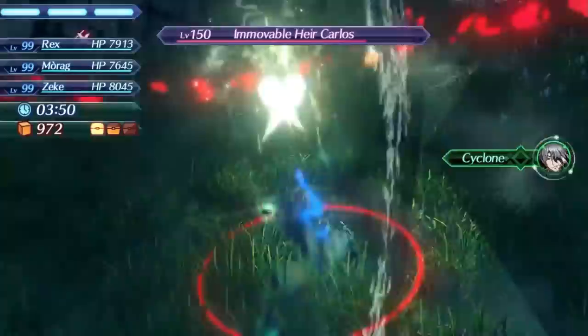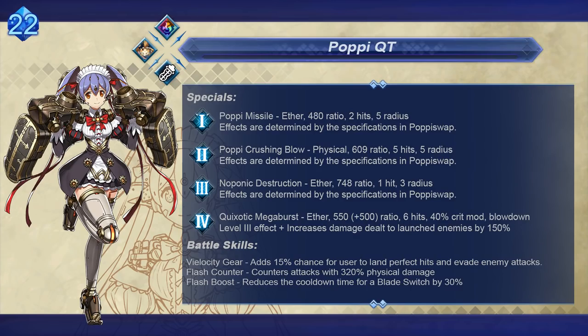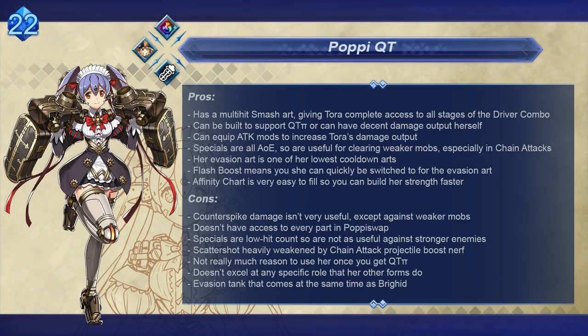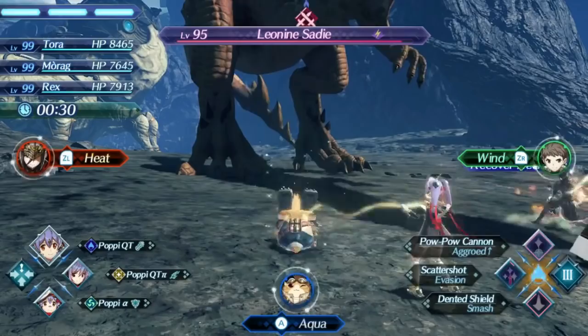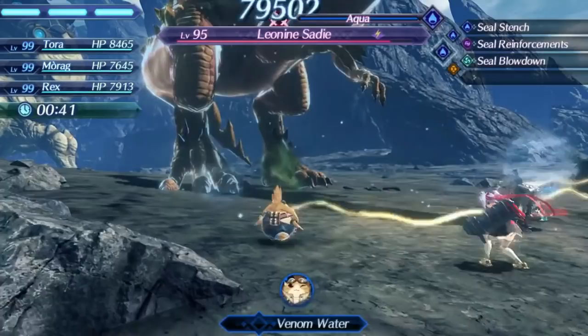The next blade on our list is the second form of Poppy. While there are a lot of strong customization options for Cutie that are worth rating her this high, she does have the problem of being fairly overshadowed by Cutie Pie. Her first perk is giving Tora a smash art so he has full access to all stages of the driver combo, and she can be built to function okay as both an attack and a tank blade. Her specials and driver arts all have a decent amount of AOE, so she has an easier time than most at clearing mobs. She has an evasion art and a pretty low cooldown in Scattershot, allowing her to easily dodge dangerous attacks. Four skill ramp slots also means she gets access to a lot of strong accessory effects and more options than any of the non-Poppy blades. She can also add some additional damage to chain attacks by using Scattershot and then immediately starting a chain attack and swapping to Cutie Pie.